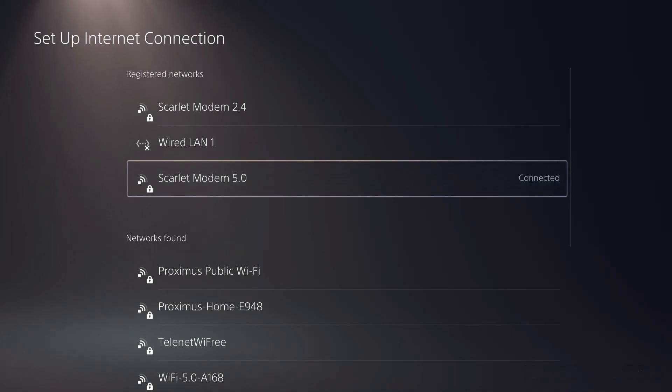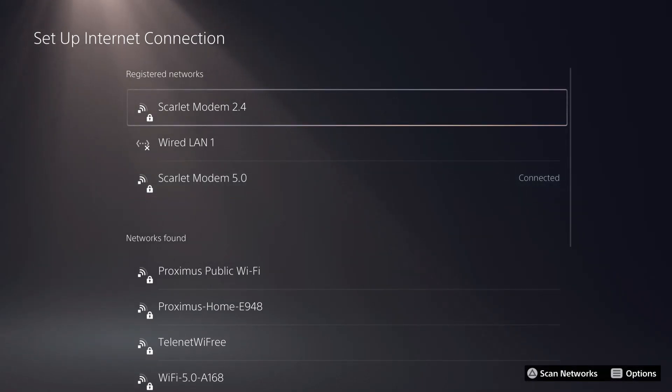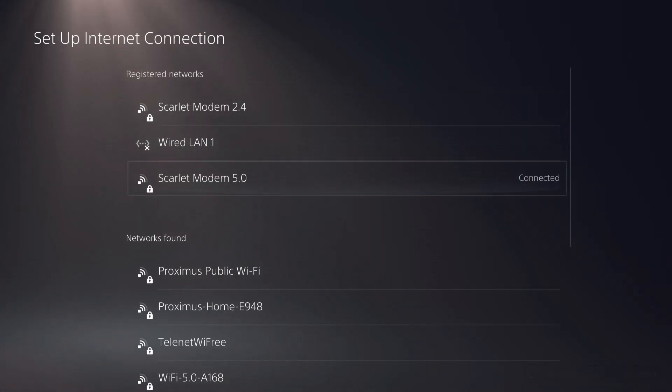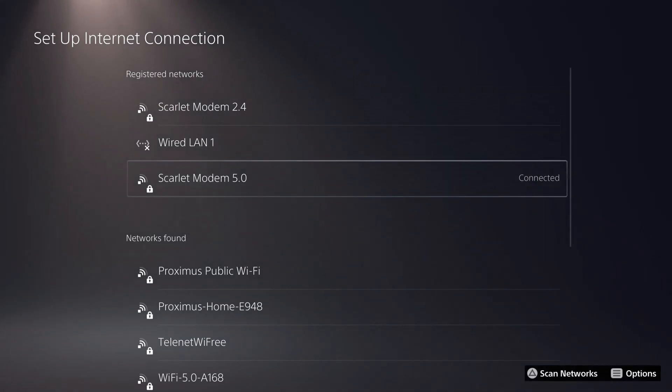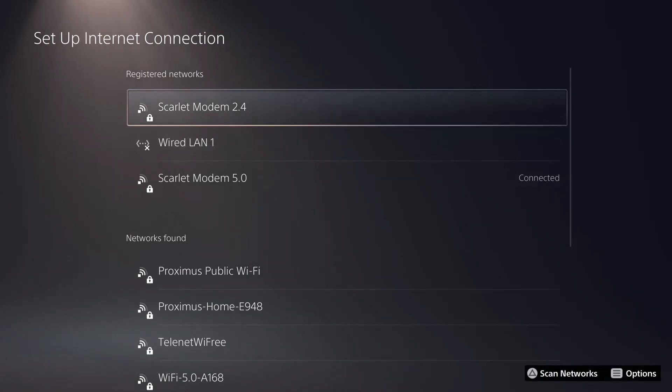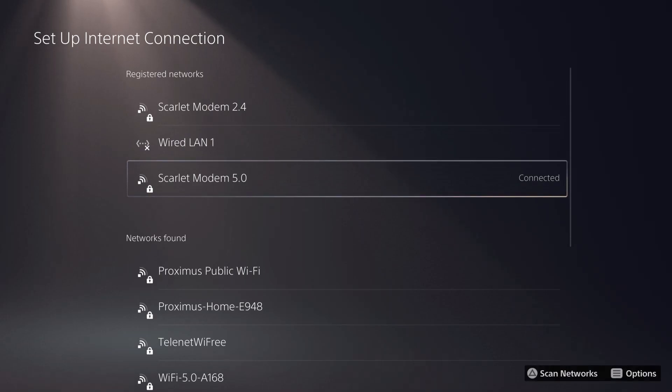On the PS4, I almost always had bad internet connection because I was connected to 2.4 GHz. So the second way to fix it is: if you have both 5.0 and 2.4 GHz available, you want to always go to 5.0 because this is going to give you better internet connection — unless your router is really far away from your PS5, in which case choose 2.4.